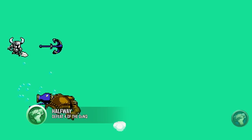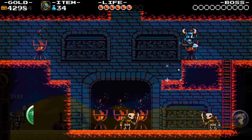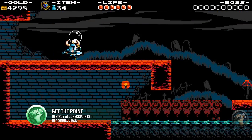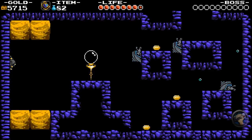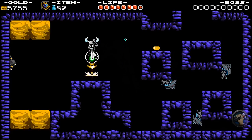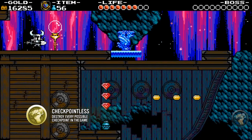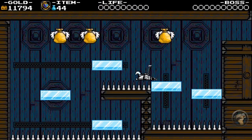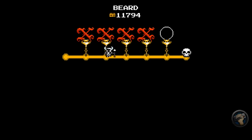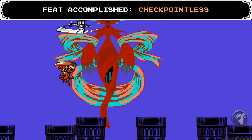You get one achievement just for getting halfway through the game — pretty easy just for playing. The difficulty goes up with Get the Point, which involves destroying every checkpoint in one stage. This is a matter of risk versus reward, as destroying checkpoints gives you gold. As you progress, you'll notice every single level has checkpoints, and you'll want to destroy every single one to get the Checkpointless achievement. This is very tough, but patience is your best friend — just take your time, breathe, get a glass of water, and you'll be fine.